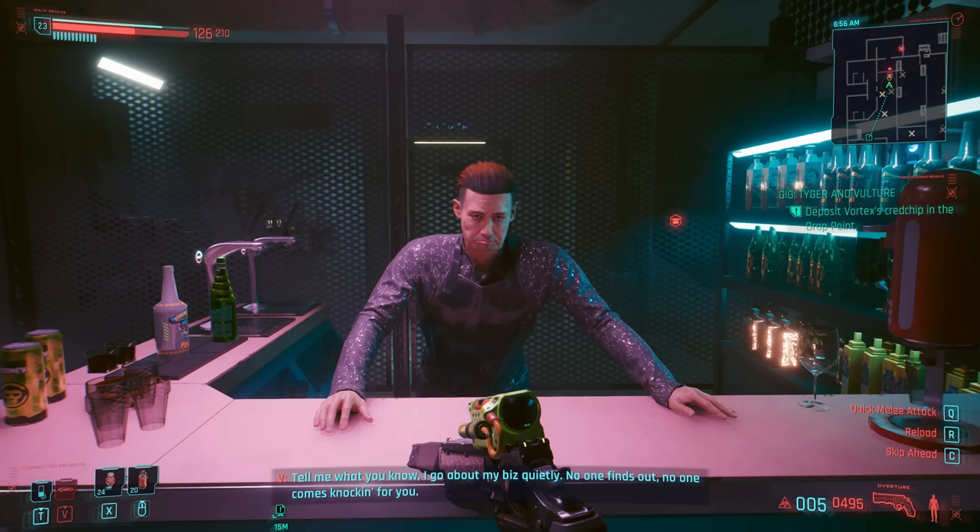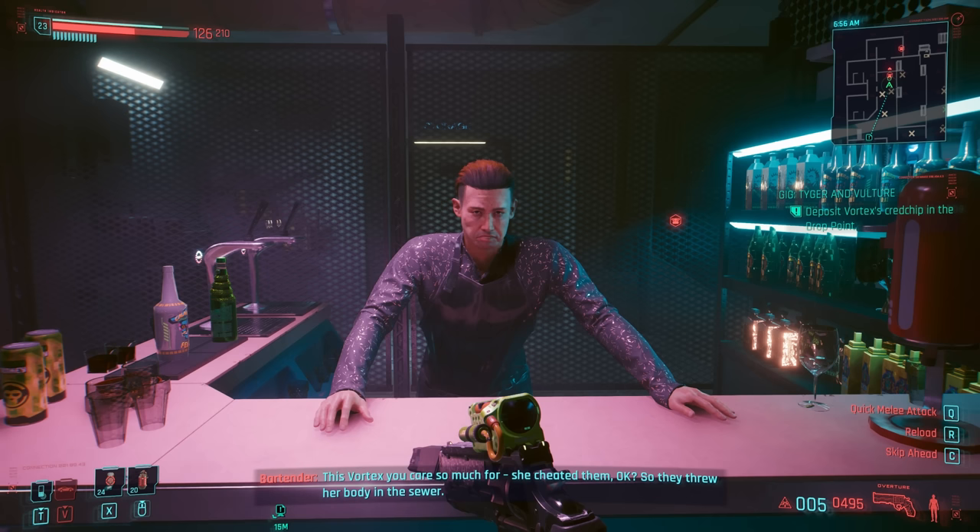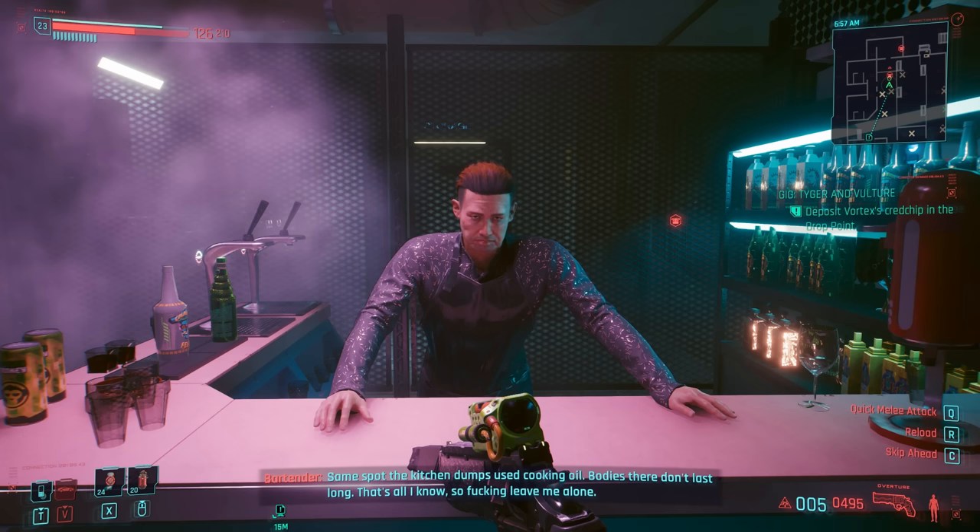We can also, with the right dialogue, ask the bartender exactly what happened to Vortex. He says: 'This Vortex you care so much for — she cheated them, okay? So they threw her body in the sewer. Same spot the kitchen dumps used cooking oil. Bodies there don't last long. That's all I know. So fucking leave me alone.'